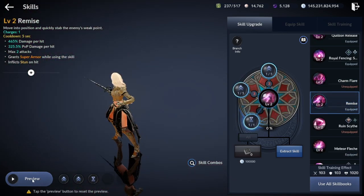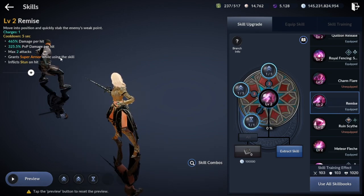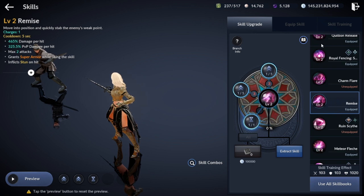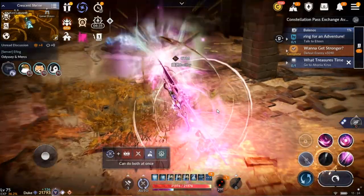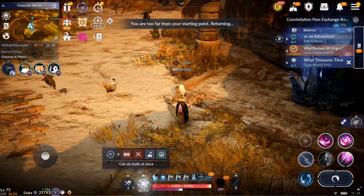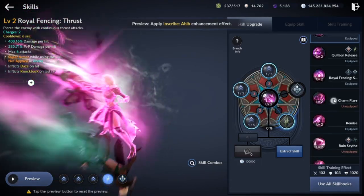Next skill: Remise. Your first immunity skill for arena — has super armor while using the skill and stun. Damage is kinda low and has no branches, but has 2 casts that will allow you to make a delay between your casts so you can increase your super armor immunity.